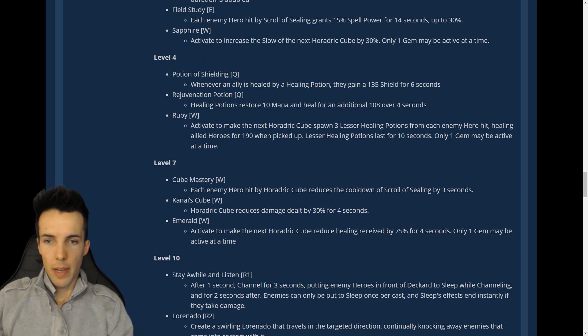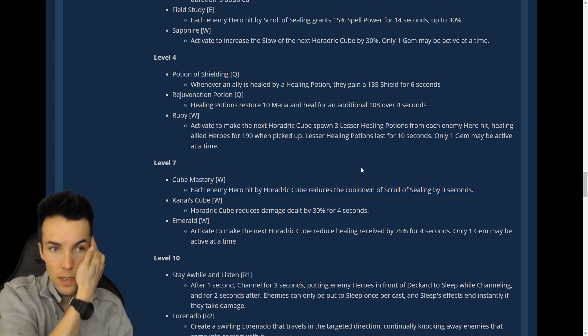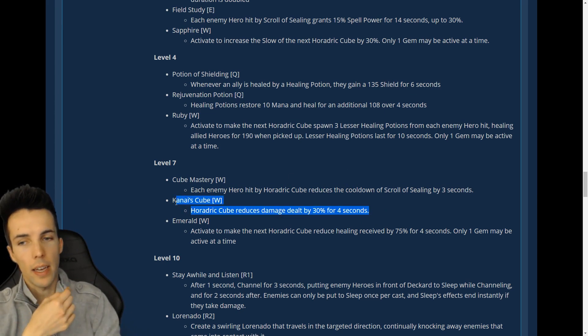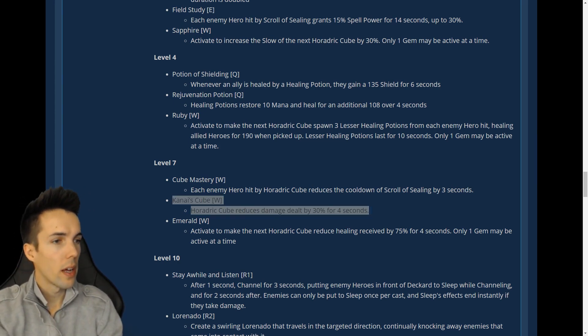Cube Mastery: each enemy hero hit by Horadric Cube reduces the cooldown of Scroll Sealing by three seconds — straightforward cooldown synergy. Kanai's Cube: Horadric Cube reduces damage and stealth by 30% — like a shrink cube, everyone caught in the cube gets shrunk a bit. A group shrink ray, cool.